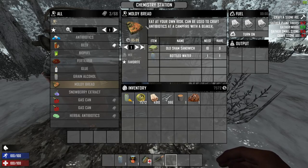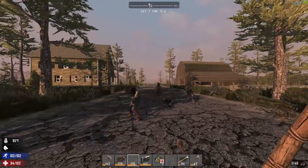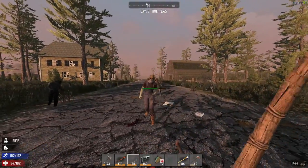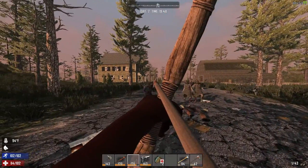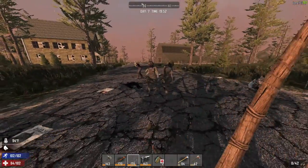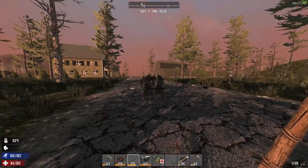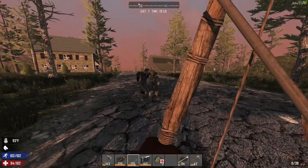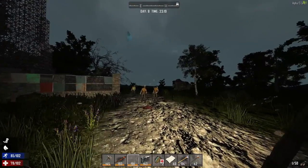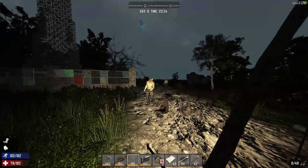There are also new UMA zombies, which means you can have custom zombies — not just the default models. They can wear clothes from the game using the player model customization system to generate the zombies. They've added a lot of new zombies this way and they look pretty cool. The system will apparently be used for NPCs and bandits in the future, which is awesome.